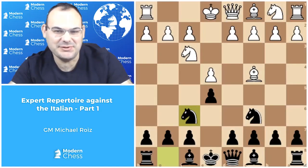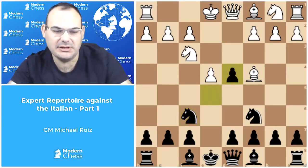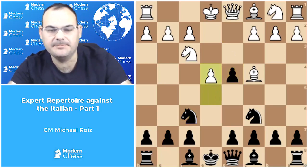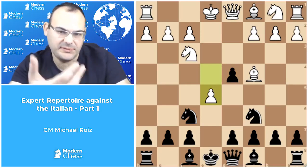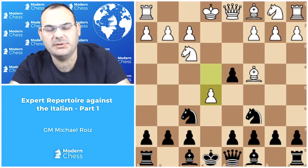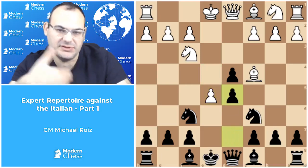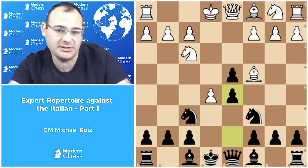We are switching to the main move after d4, e takes d4. As we saw, short castle, knight takes e4 is very comfortable for black. Here white goes e5, attacking the knight. Black has a few reasonable possibilities such as knight g4 or knight e4, but I believe that the most common d5 is also the most logical continuation.